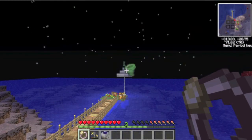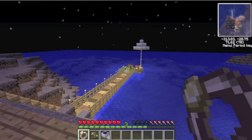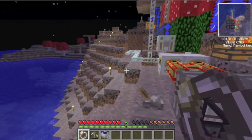The R button sends creepers flying. That will send creepers flying - hee hee!